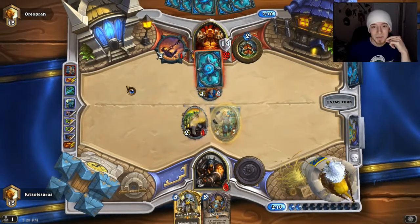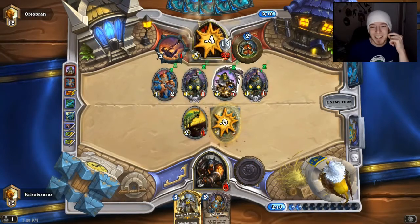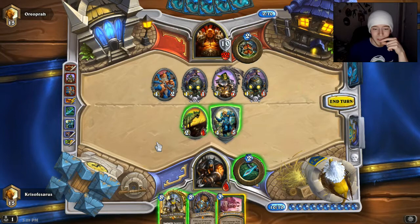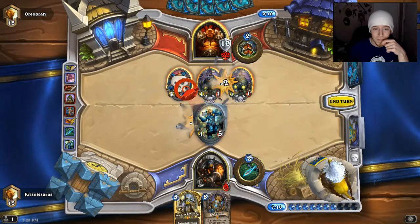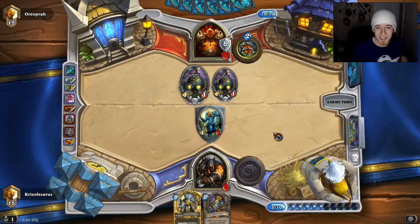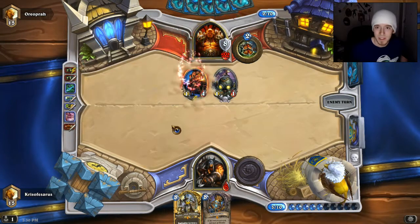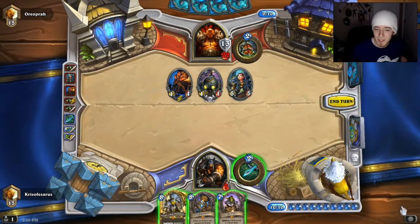Looks like we lost this one, guys. We just didn't get the right stuff that we needed. I kind of played that one turn wrong with killing the Belcher and such. I guess I should have played around him not having it, because now we're automatically dead. Hopefully we can get off to a quicker start with the next game. You always get Leoc with Animal Companion even if you play two, and you always get Freezing Trap at some point in the first ten cards of your deck.